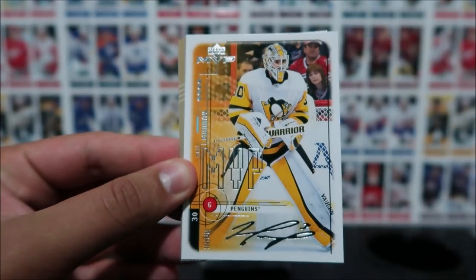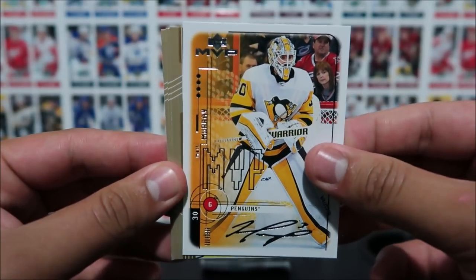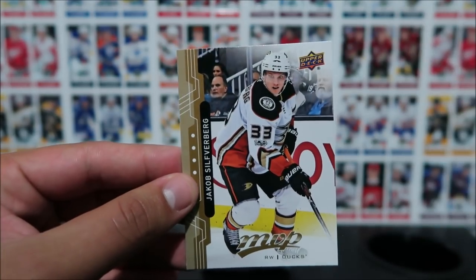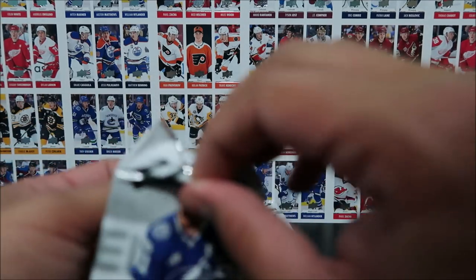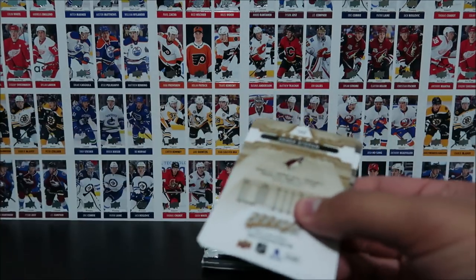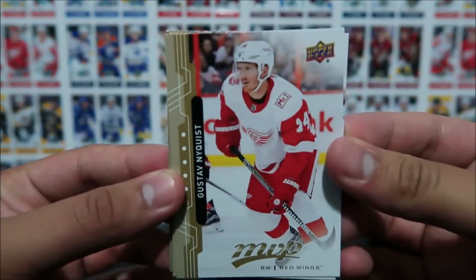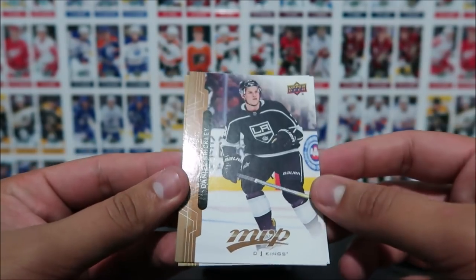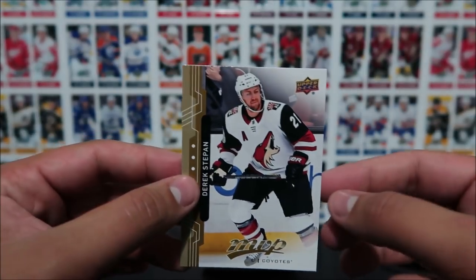Alexander Steen. Nice tribute card here of Matt Murray — silver script. Jacob Vorcacek, Brandon Saad, and Jacob Silverberg. Gustav Nyquist, Daniel Sedin, Dougie Hamilton, a rookie card of Daniel Brickley which is a short print, and Derek Stepan.